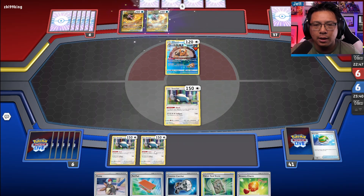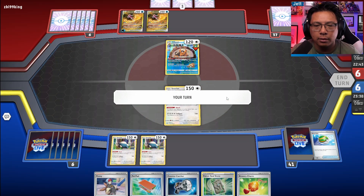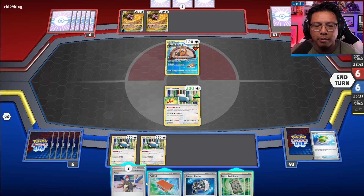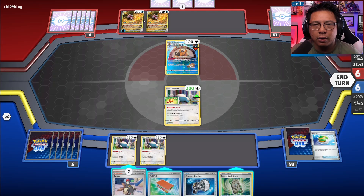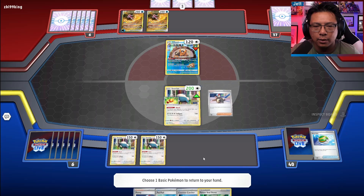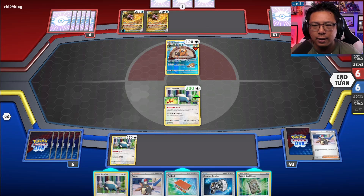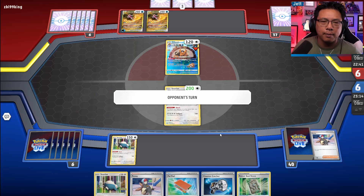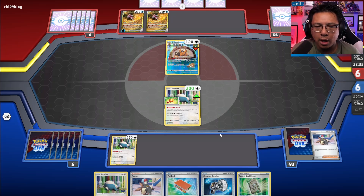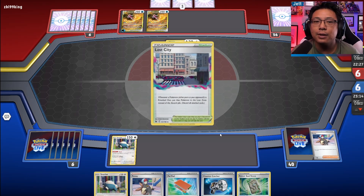They're going to bring up Bibarel — that's fine. We have Charm. The Bibarel at full bench can't quite knock out our Snorlax. Maybe we play the Charm here. Even if they fill their bench, they still can't knock out the other Snorlax. This is about as wide as we want to go — which is a little unorthodox for most deck strategies in the current meta, but this is what we're cooking with.